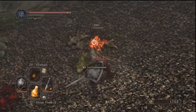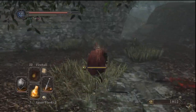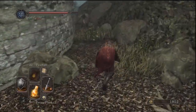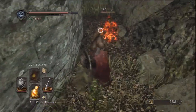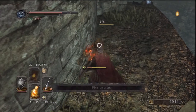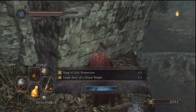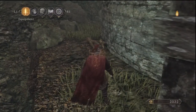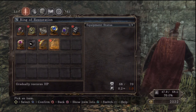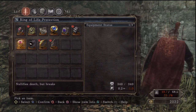I don't even know what the hell they're swinging, to be honest. Looks like a decaying carcass. I got hit by that — oops, I thought it would hit me earlier. Ring of Life Protection and a Large Soul of a Proud Knight. Nullifies death, but breaks.